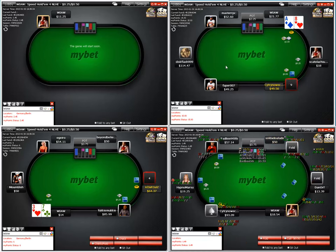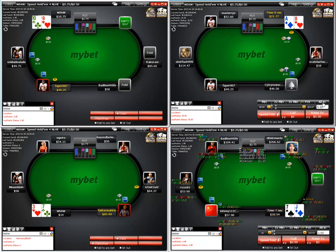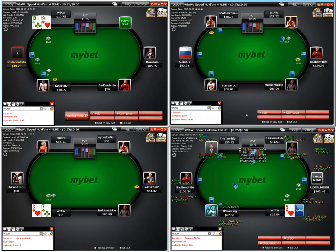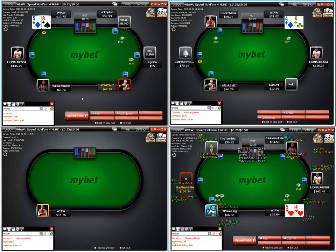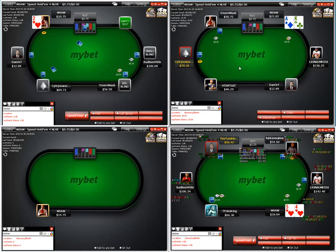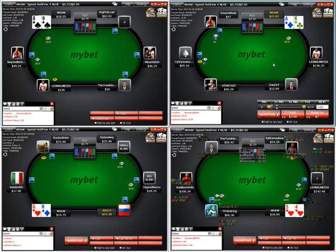We steal it with the ace-eight off; this guy re-steals here and I like this option best with ace-eight offsuit — even in position just let it go. Remember the steal calculator: when I'm 3x-ing and folding, as long as these guys are folding around 80% in the blinds, I can make that 3x steal raise and be making money in general.